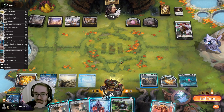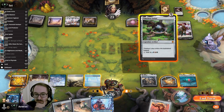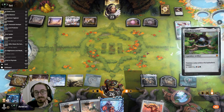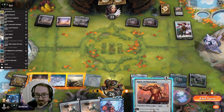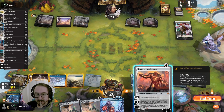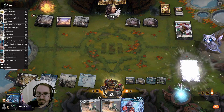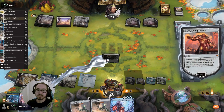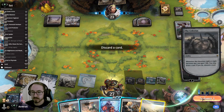I'll probably save this for next turn to swing in. I want something that I can swing in with. I think we just try to find our Urza or something like that. Here we can take an action — we don't need the land.